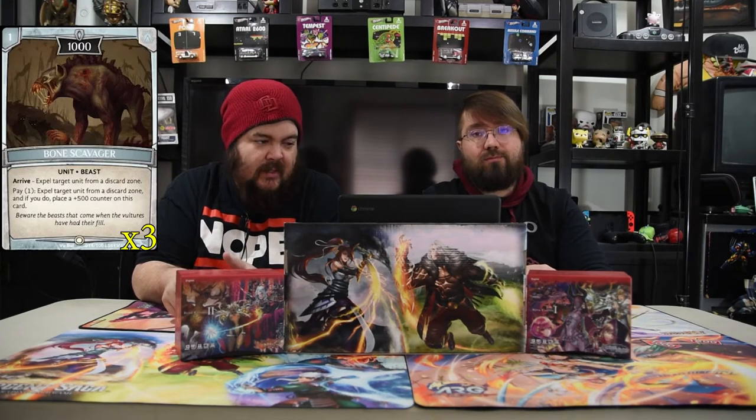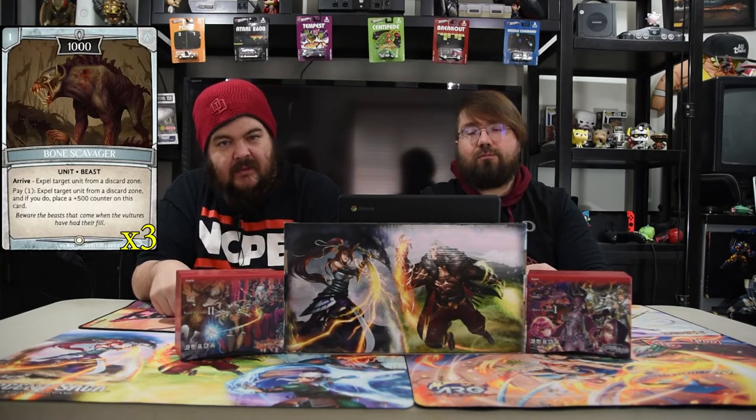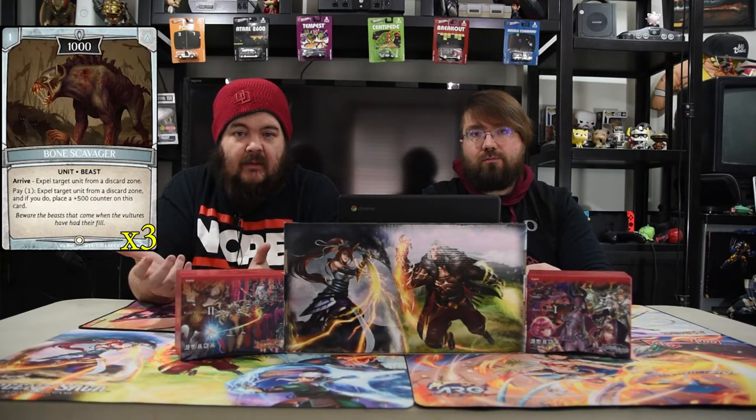The first card of the deck is a good doggo — the best doggo. It is Bone Scavenger. It is a one-drop 1,000. On arrive, you expel target unit from a discard zone, and then you pay one to expel a unit from a discard zone; if you do, put a 500 counter on this dude. So late game, mid game, early game, this dude's just a threat always — he has to be answered otherwise he just gets out of control.